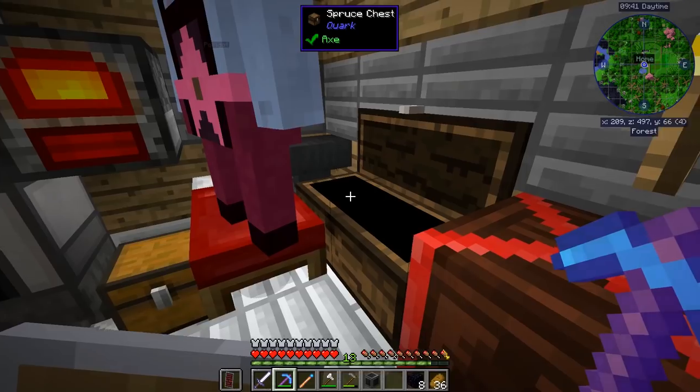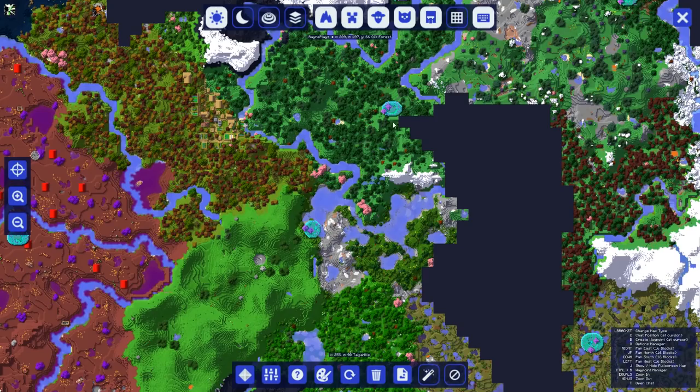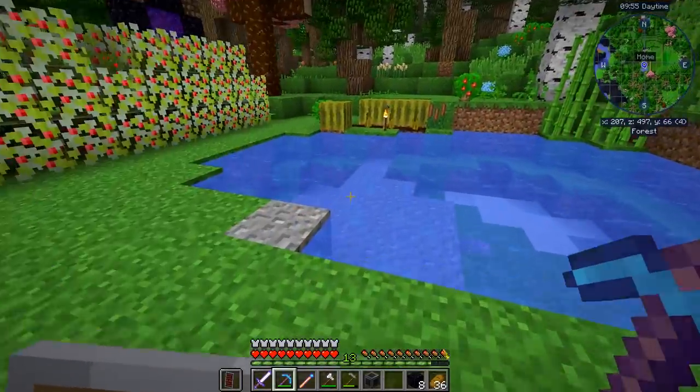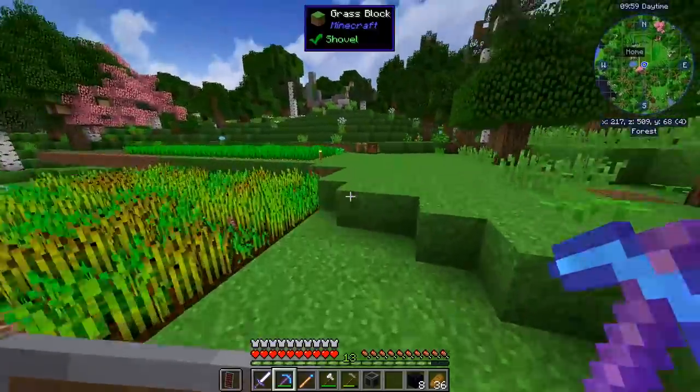I think in the next episode I'm gonna take a trip to one of the many slime islands from Tinker's Construct. I'm pretty sure I can use those slimes to make sticky pistons. So yeah, gonna do that. And gonna make my Peridot a bit more comfortable in here.